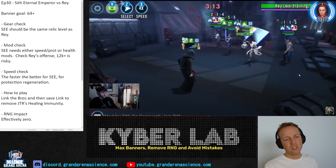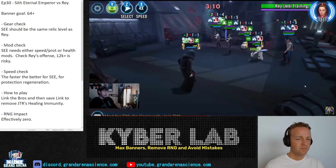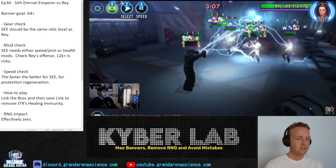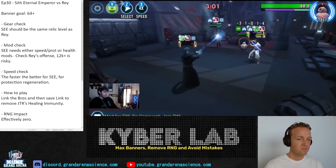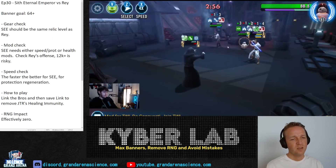He comes out at about 30% health, and here is where he loses the fight. He now has Healing Immunity on him, so protection regeneration will not happen, and if he uses the ultimate the damage from it will not heal him. The only thing you need to do in this situation is reuse Link to take two turns and get rid of the Healing Immunity. Healing Immunity is gone after one turn.